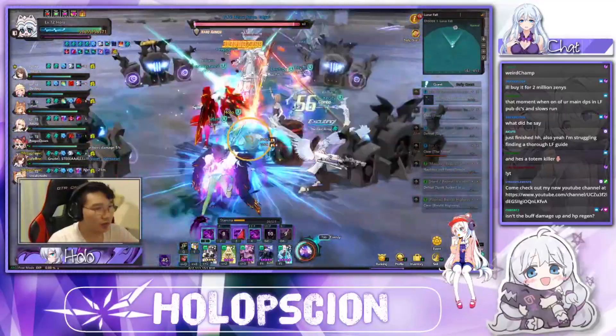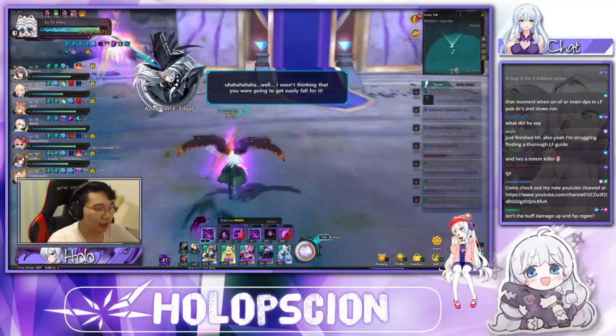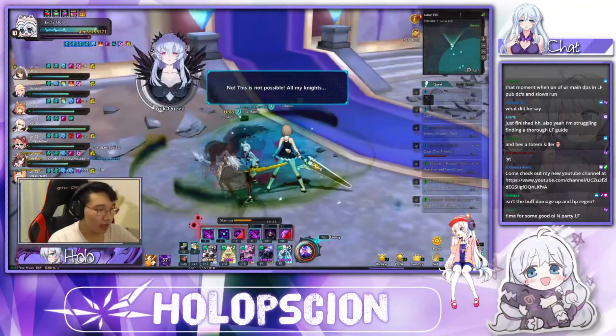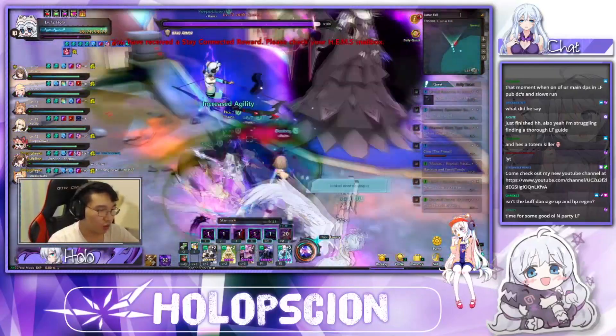For the next type of raids, we have the level 68 raid Lunar Fall, as well as the upcoming level 72 raid Violent Sun. In both of these raids, there are little to no minions for you to activate your Ecstasy or Tactics, so there will be different optimal setups.